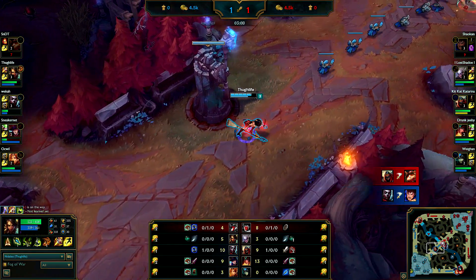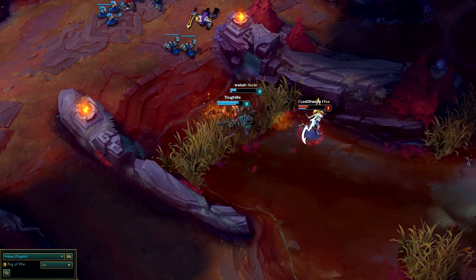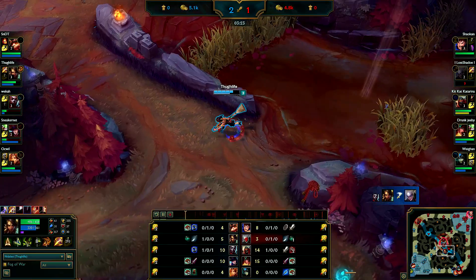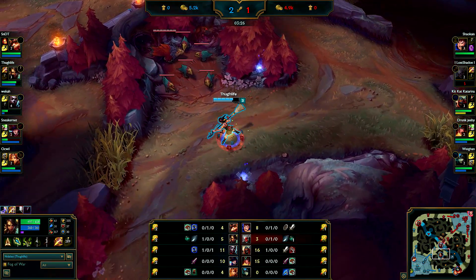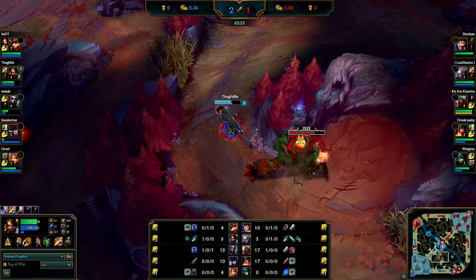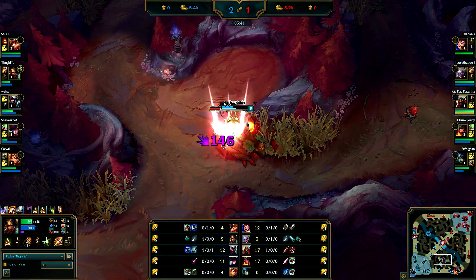Echo just killed the mid laner and Diana is after him, so I'm gonna help him. I hit my spear - she flashes away, I flash after her, I proc the hunt and then kill her with an auto attack. Early kill, that's very nice. It's not first blood though - I believe the Zed did. I'm just gonna clear the rest of it.